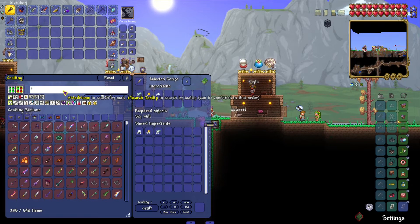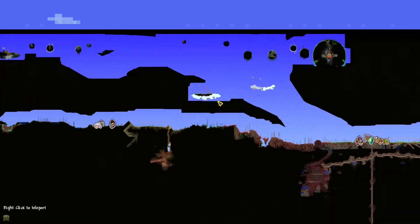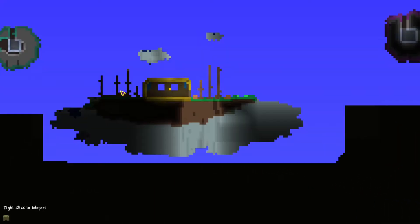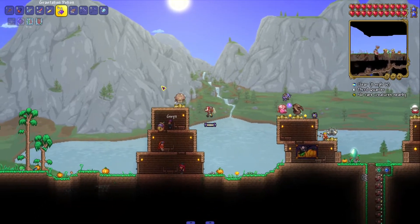Oh, you need a sky mill. Guess we gotta find the rest of the floating islands because we need a sky mill and there's no other way of getting them. Give me a couple minutes.